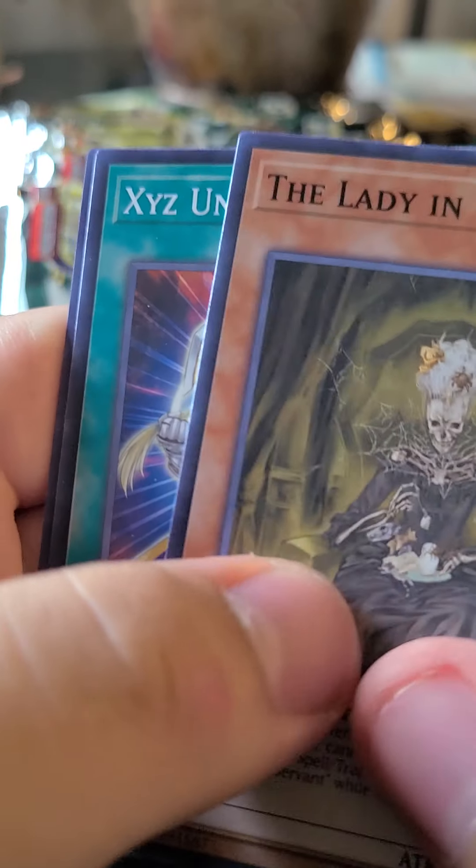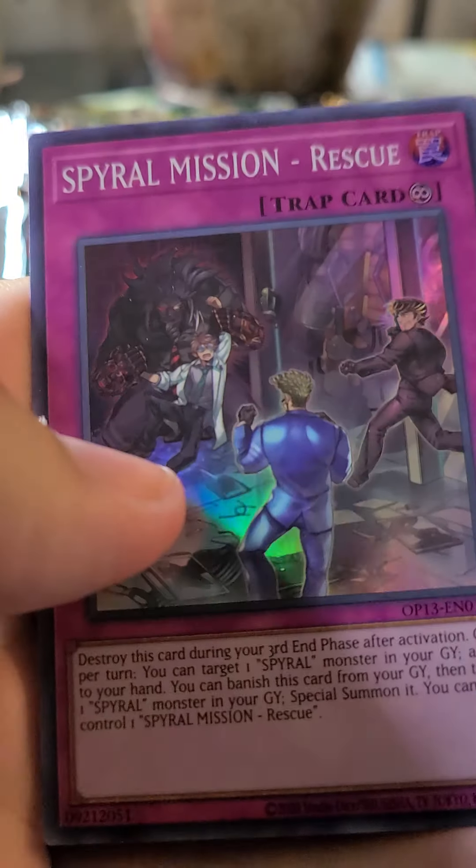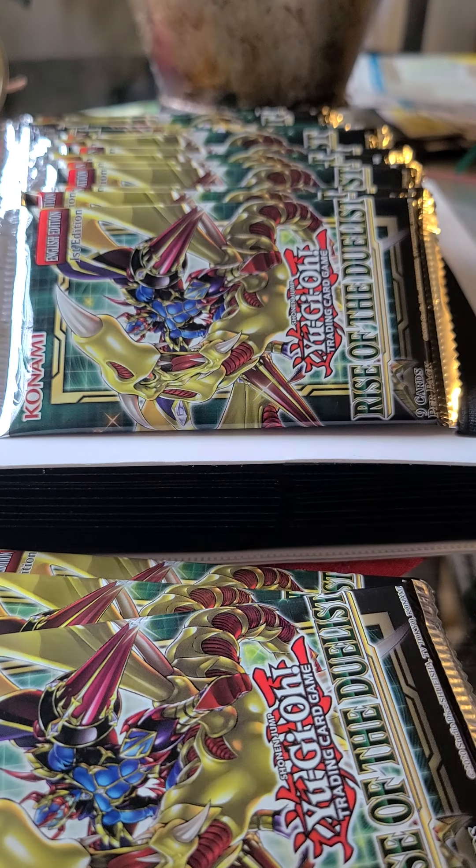Let's see what's in the OTS pack. We got the Lady in White, XYZ Unit, and Spiral Mission Rescue. Wasn't feeling an ultra in this one, but that's fine. Legendary Fisherman goes over there, and I'll have better sleeves ready in case I pull something extraordinary.